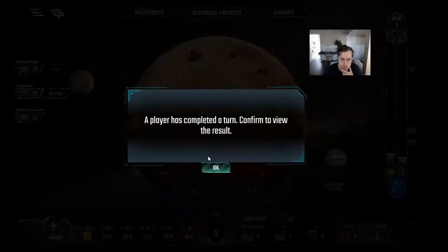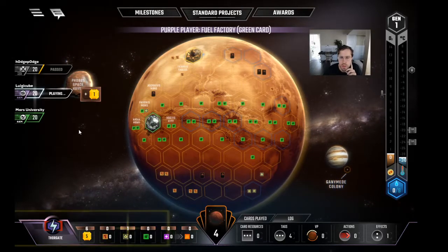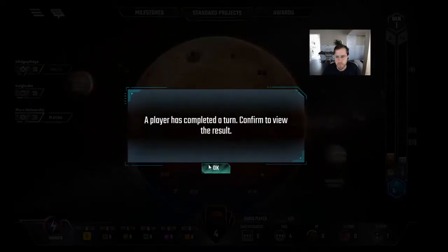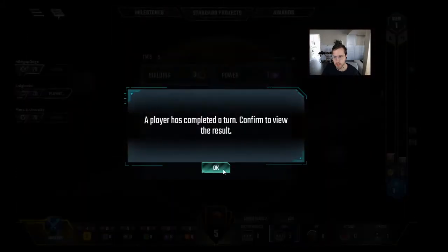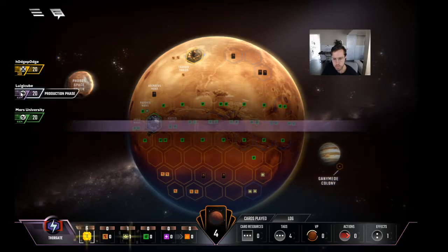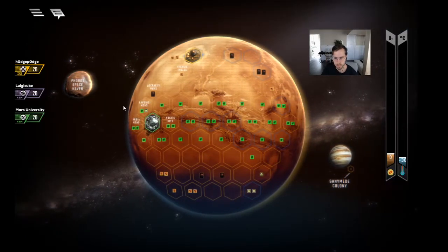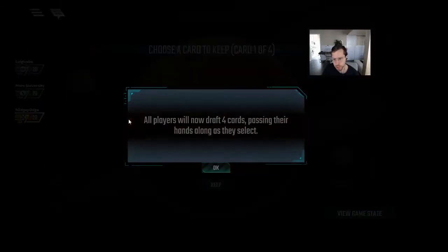They have strong econ openers but nothing super scary. They're both going for titanium now — I hope that means they Consortium each other. Dog is at nine production but has only played one building tag so far. Let's check our tag count. They both play corps that are good at taking Builder — Dog Aid has the cost reduction and a lot of building tags with the power type. And Tharsis is generally a scary milestone corp to fight against.